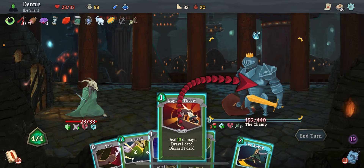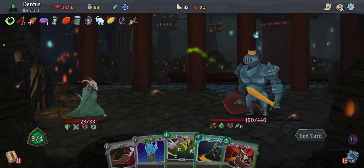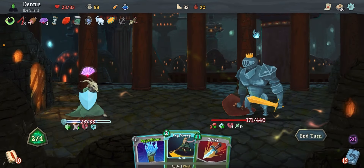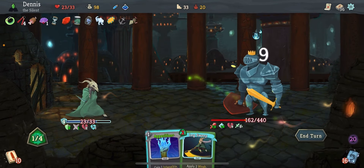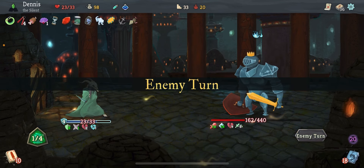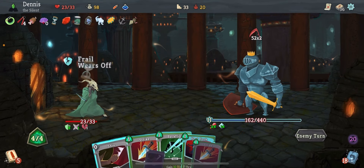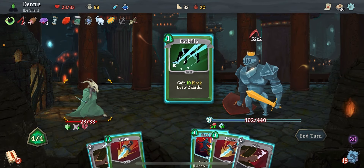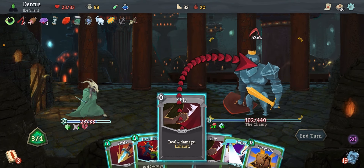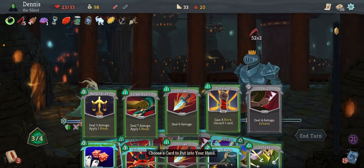So now we dagger throw the defend. Shiv and dagger throw another defend. Thankfully draw a little bit of damage. And that is our turn. Now this next turn alone took so freaking long and was just fraught with the right thing to do. Because it's our first execute turn.